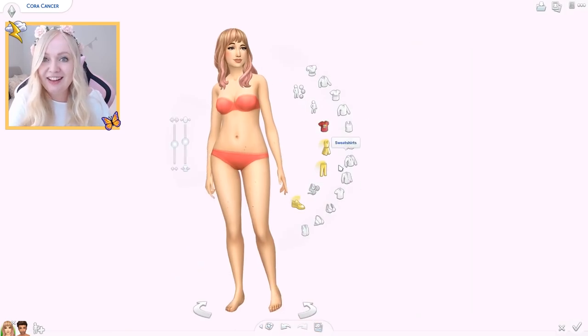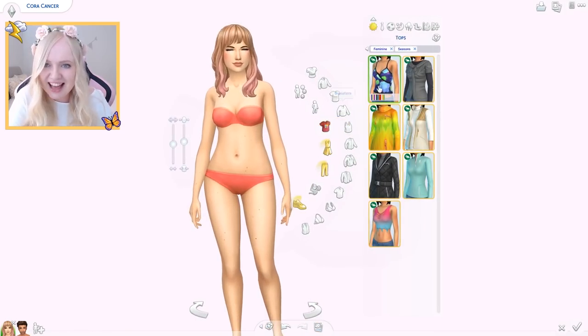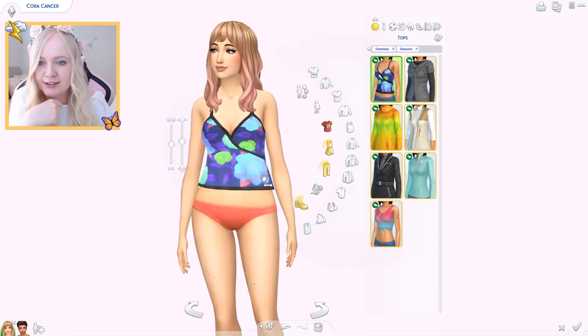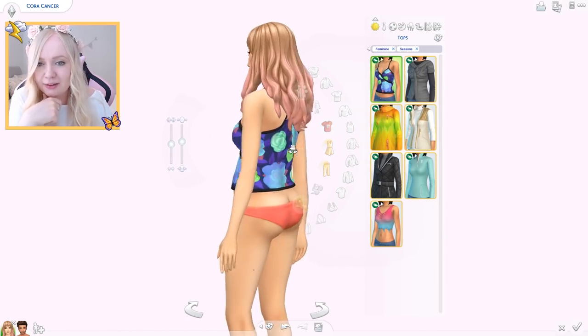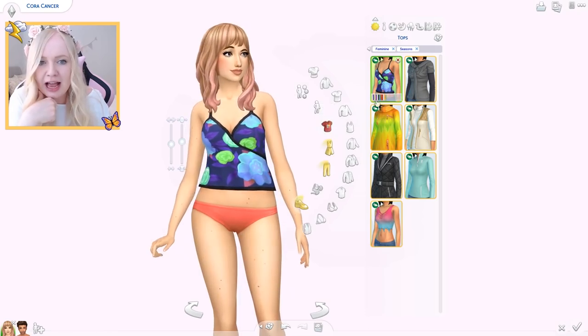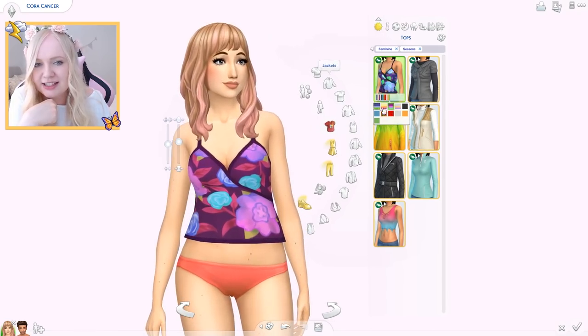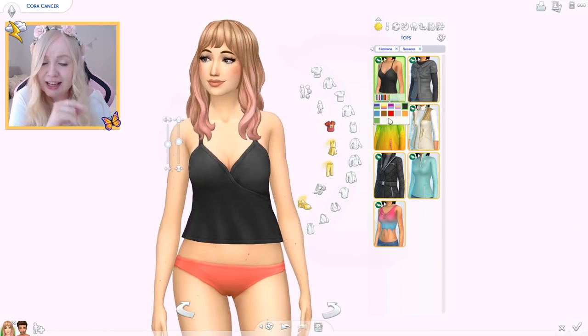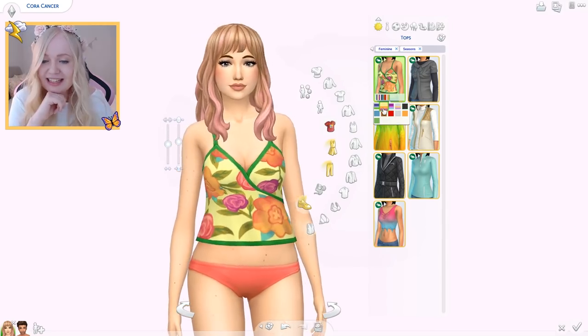Let's move on to the clothes! We have seven new female tops. Starting off with this one — it's cute, I like it from the back as well. It's just a nice top and it does come in black and white, which I appreciate. So yeah, that's kind of nice.